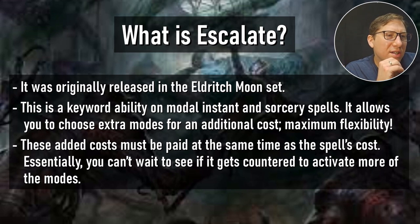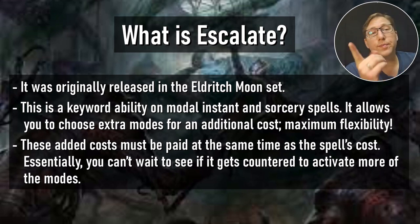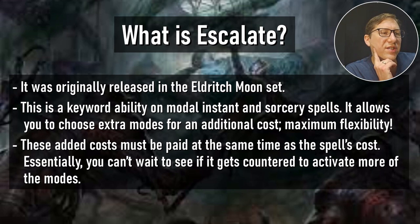The added cost must be paid at the same time as the spell's cost. So you can't wait to see if it gets countered before activating more modes. You have to pay it all at once and declare all your chosen modes right away — which gives other players full information to decide whether to counter it.